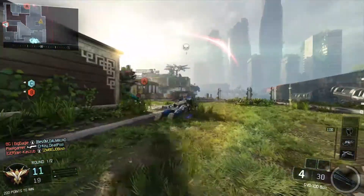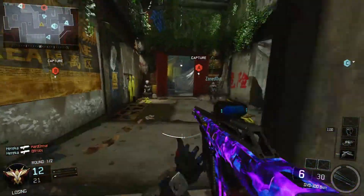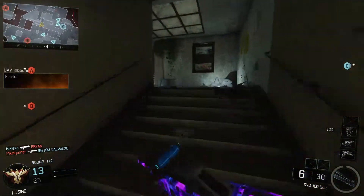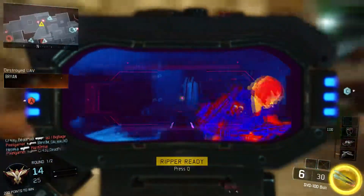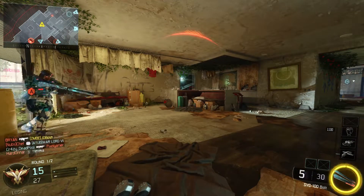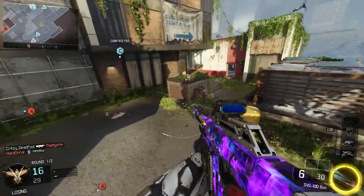For perks I have Ghost, because obviously as a sniper you want to remain off the radar so you can get behind enemies and take them out. Afterburner for the obvious reasons. And then I have Cold-Blooded because I find there are other people using snipers with thermal, and Cold-Blooded gives you the advantage — you can get a better shot while he's looking at you thinking he can't see you as well.